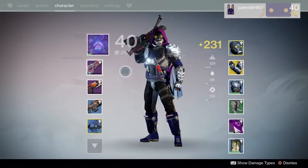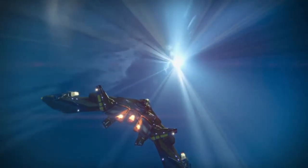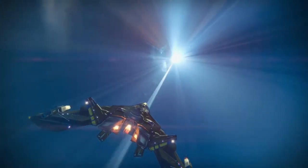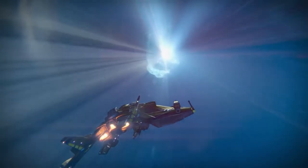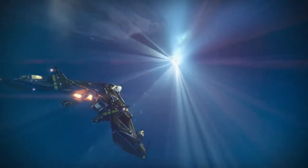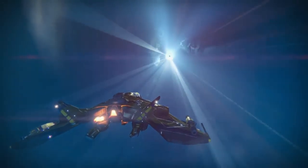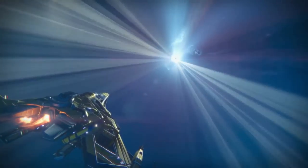The more I learn about the Vex, the more I understand why our Exo friend is so worried about them. During the Collapse they transformed the planet Mercury into a machine in days - they would have spread to every planet if the Traveler hadn't stopped them. We need to get into the Black Garden. We need a Gate Lord's head.